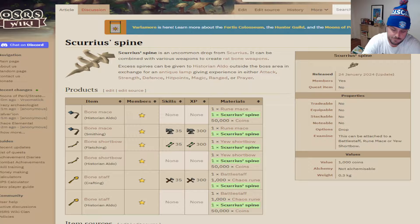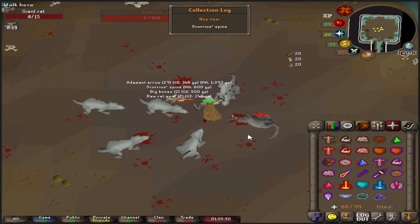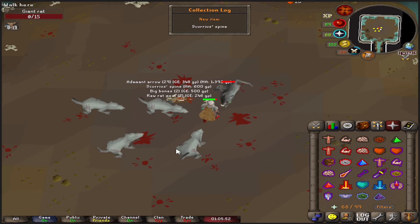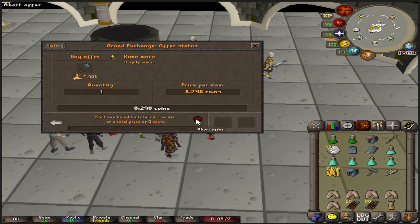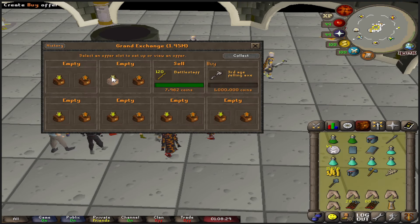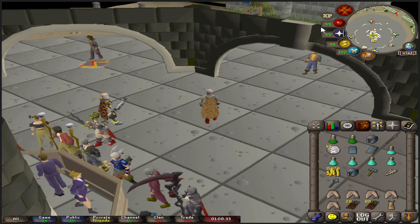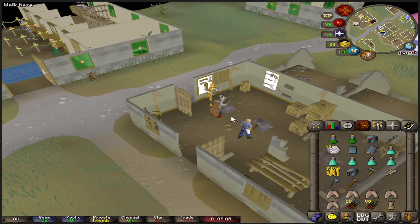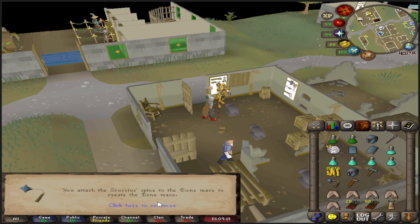To start this achievement you're going to need the Scurrius spine, as seen in this drop log — it's about a 1 in 33 drop chance, so it should happen pretty quickly. I'm also buying a rune mace from the Grand Exchange, but you can make it yourself if you have the smithing level as an Ironman. Here I'm making the bone mace at the Varrock Anvil with the Scurrius spine and rune mace — you can see the bone mace is now made.